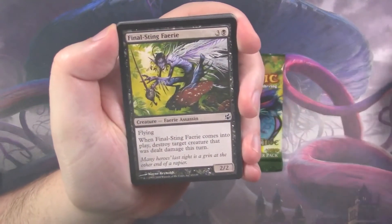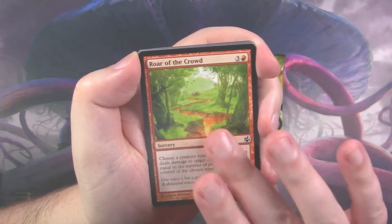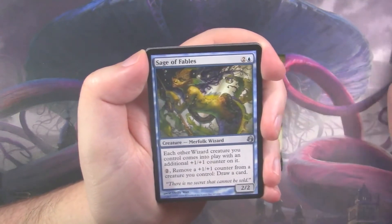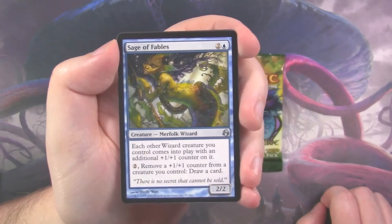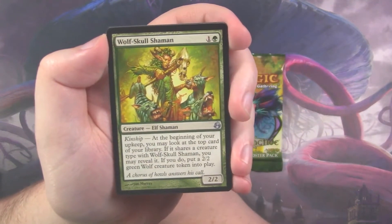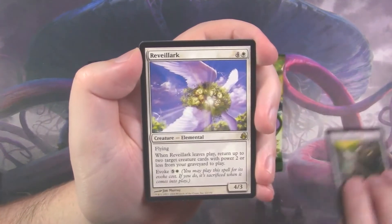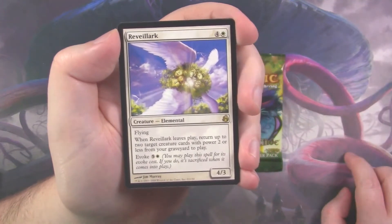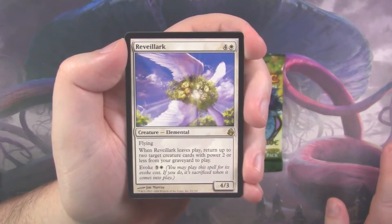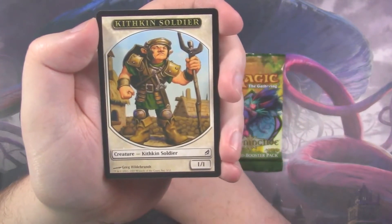I guess I should just do it like this — that makes more sense so you guys can actually see all of them. There are a few commons of note. Sage of Fables is of course one of the uncommons of note — a couple bucks for that uncommon. Wolf Skull Shaman, Veteran Armaments, and of course we've got a Revelark, which I believe we've seen already out of this box. It makes sense to see duplicates because the set's only 150 cards. I'm actually kind of surprised we haven't seen more duplicates, to be honest.